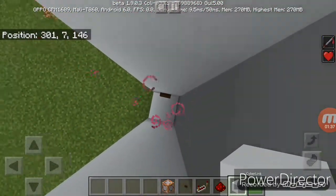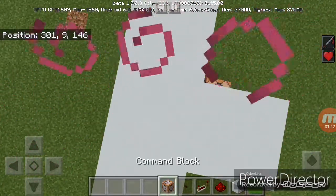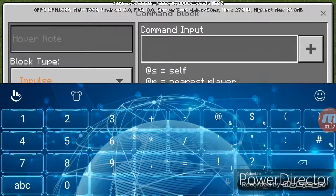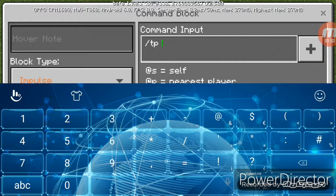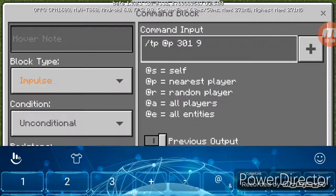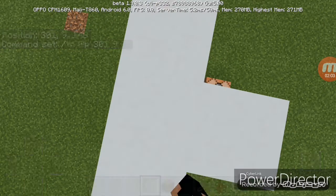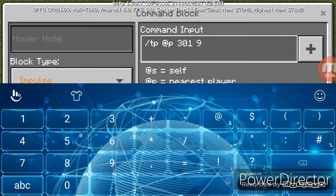Now place in slash tp @p and then the coordinates: 319, 301, and then 146. Let me put that in - one four six.